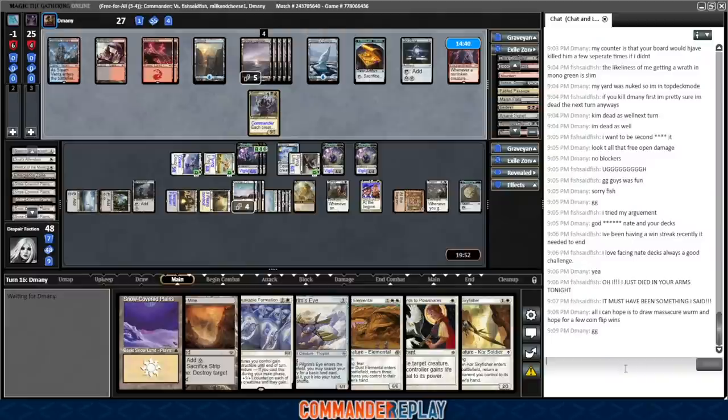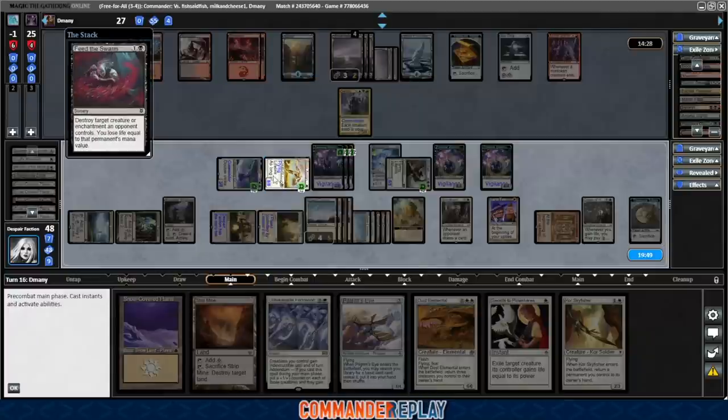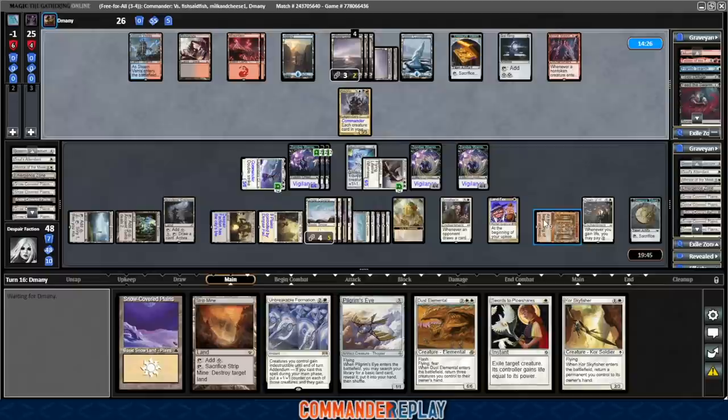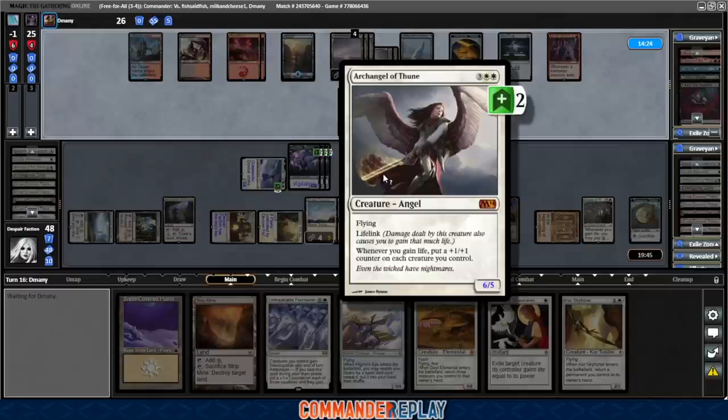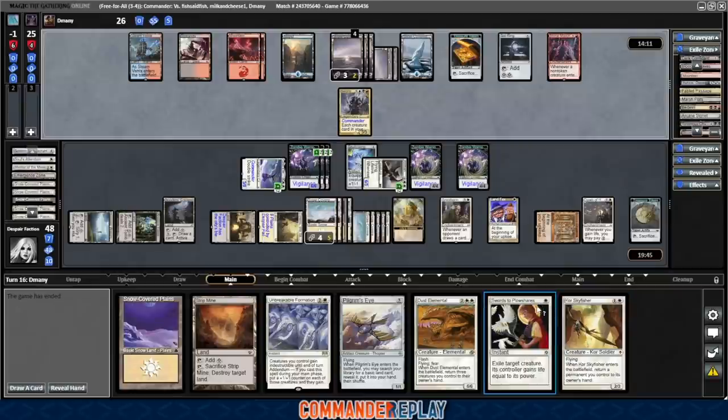D-Manny said all he can hope for is Massacre Worm and a few coin flips. Feed the Swarm shooting our Serra Ascendant — that's his last card. That's fine, but that is our life gain. And he scoops right there — nothing left. Finally getting there. What a game — from the brink of disaster when I put our commander into the graveyard with no way to get it out.